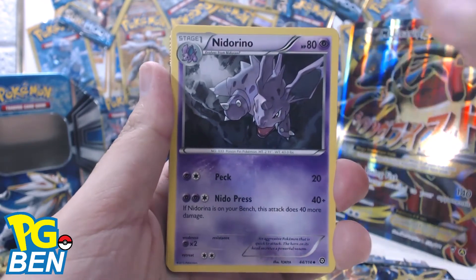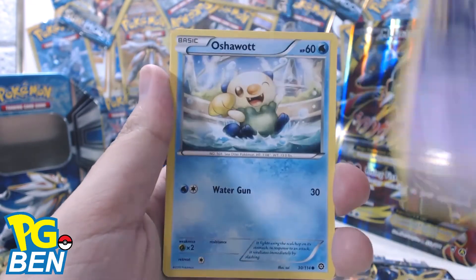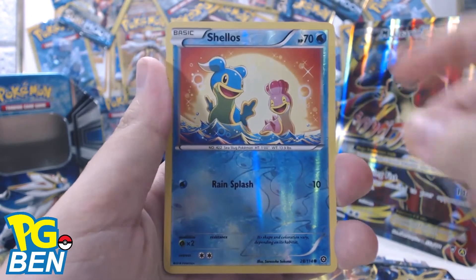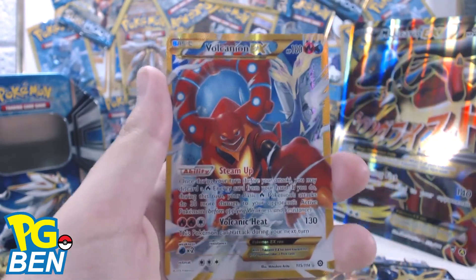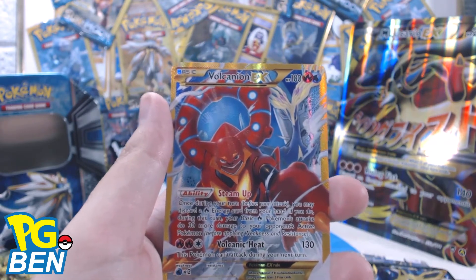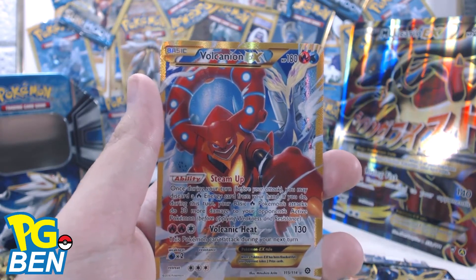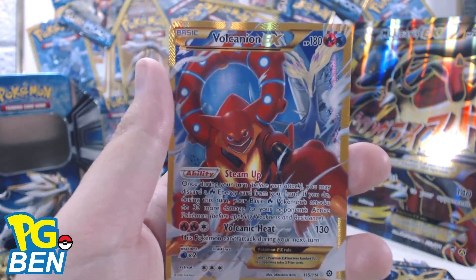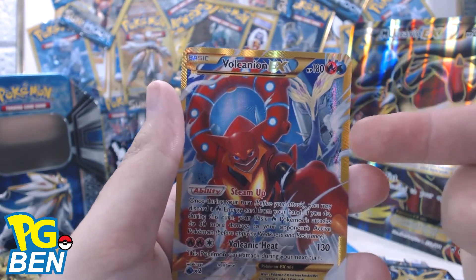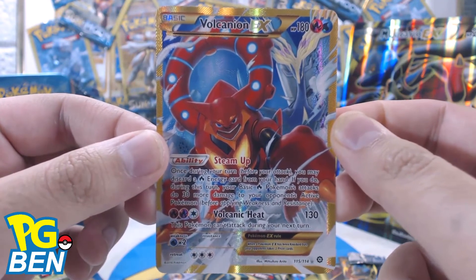So the first cards here are: Nidorina, Sheldon, Foongus, Nidoran, Oshawott, Pansage, Tangela, reverse holo Swellow — not bad. Oh my god, full art Volcanion EX! Oh my god, is this a secret rare? I believe this is a secret rare — 115 out of 114. Oh my god, no way! Look at that. Yep, 115 out of 114, that means this is a secret rare!